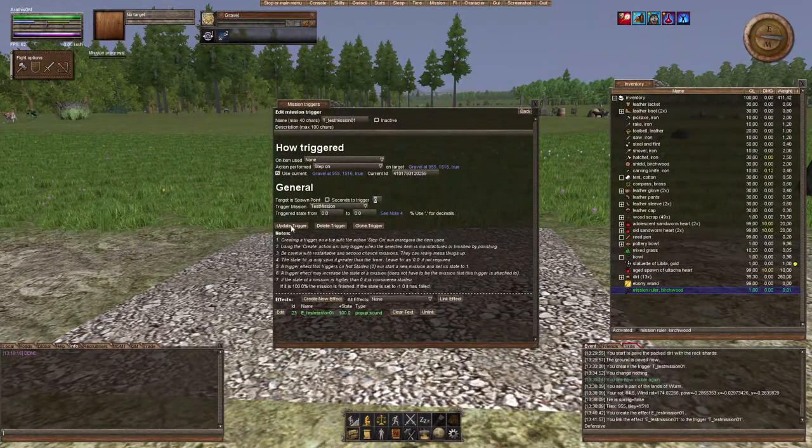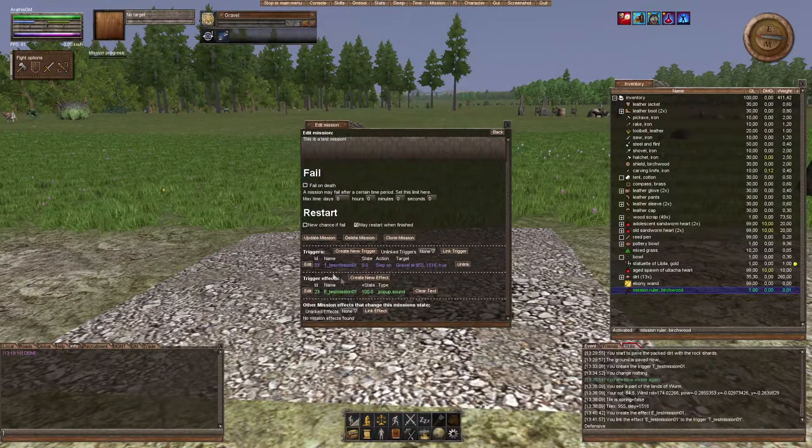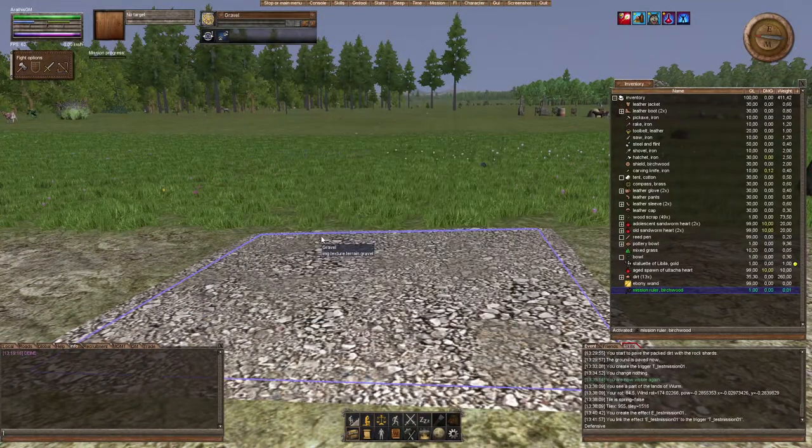After linking, update the trigger. Now in our mission view we can see the trigger and the trigger effect are both present. Then update the mission.